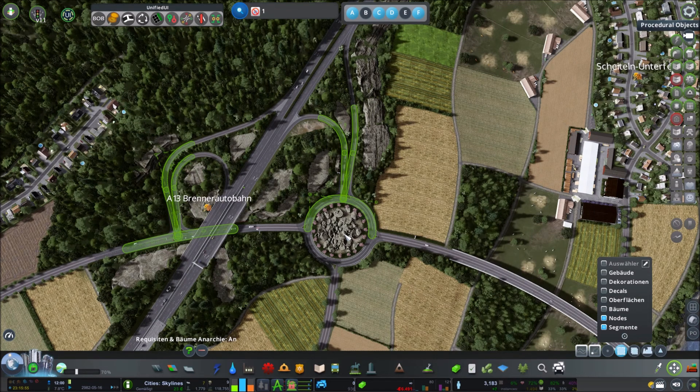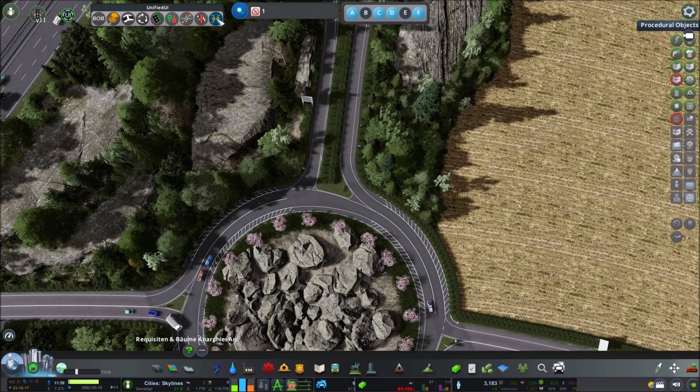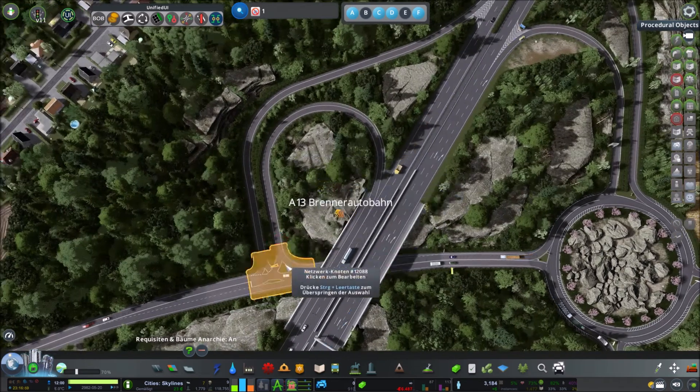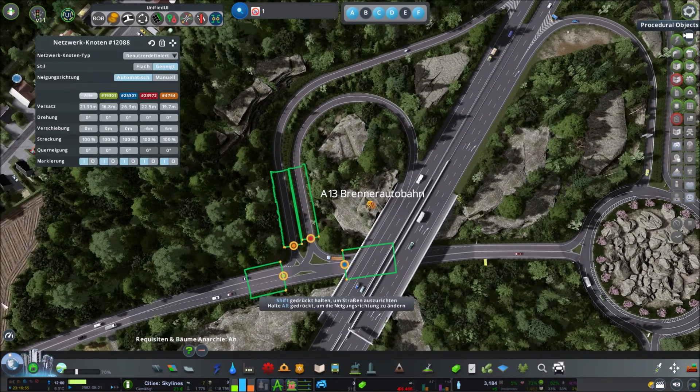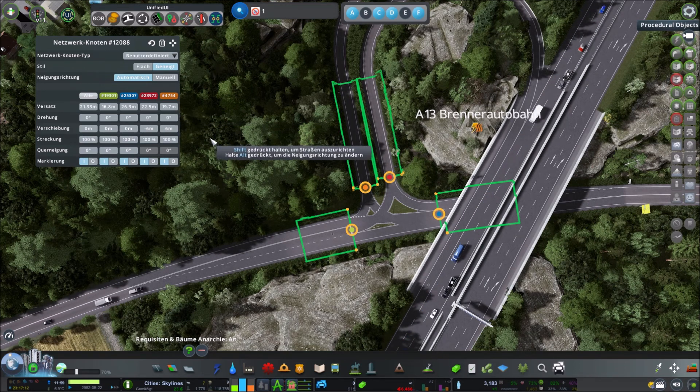I used Move It to show how the ramps connect to the national road and to the roundabout, so you can see that the pairs of ramps connect at a single node. They are then offset with Node Controller until they are parallel to each other. The game doesn't like nodes too close to each other — that disrupts traffic. Cars that have to give way seem to only look at the first segment of the priority road, and a too-short segment means they are basically blinded. You could also let the pair of ramps merge into a two-way road before they hit the roundabout, but I personally don't like the look of that.